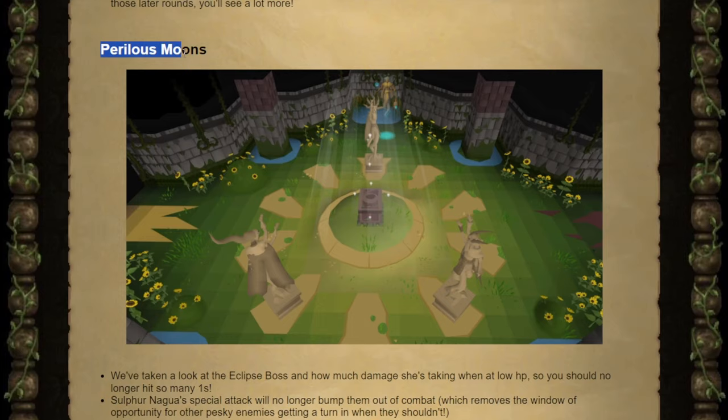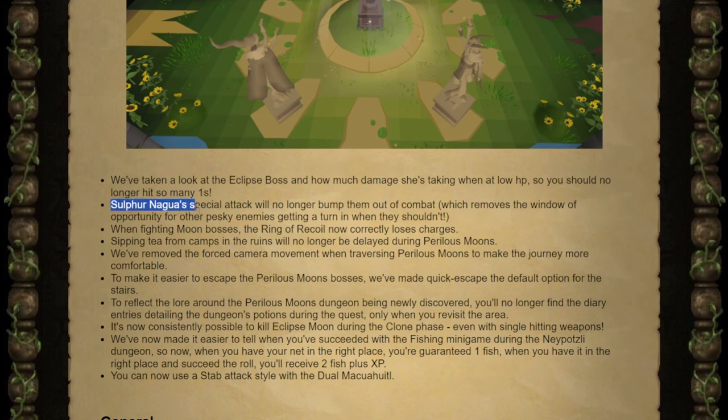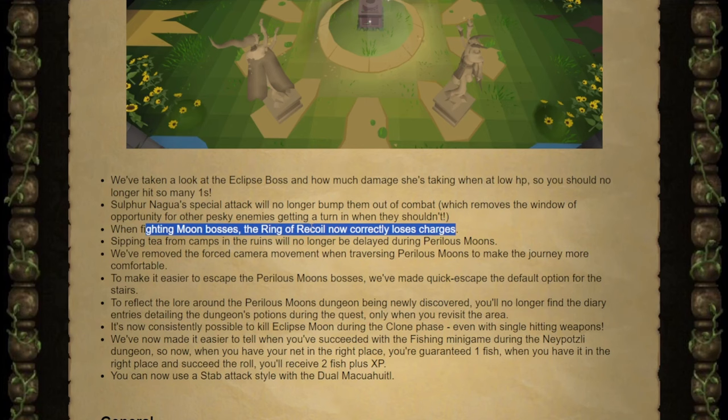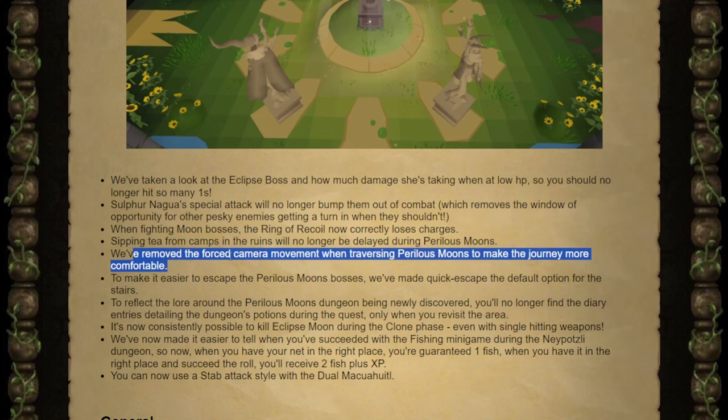And more Perilous Moon changes. The Eclipse boss at low HP will no longer be taking as many ones whenever you attack it. The Sulphur Nagawa's special attack isn't going to bump them out of combat anymore, so it should make farming them for their drop a little more comfortable. The Ring of Recoil is going to correctly lose charges when you fight the moons. They removed a delay from sipping tea from the camps of the Perilous Moons, and removed the forced camera movement whenever you're going around their dungeon.